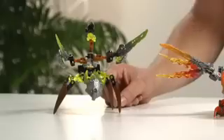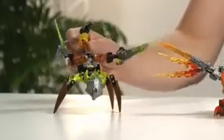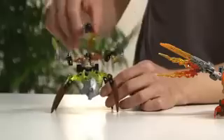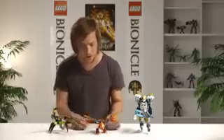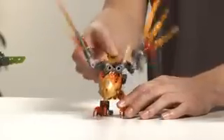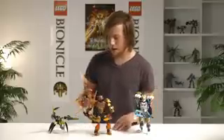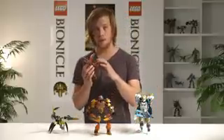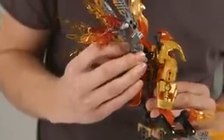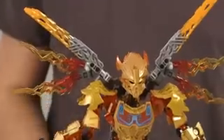Here we have Pohatu's creature — he's a little bit like a scorpion, and he has a really cool chopping function. And this is Tahu's firebird, who also has a flapping wings function. To combine them, we have this brand-new fusion element, which makes it really easy to snap on the creature and give the Toa its powers.